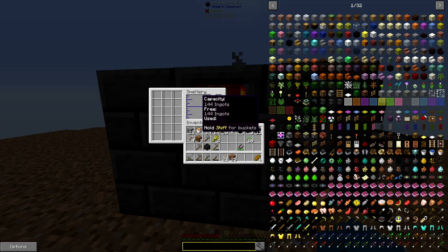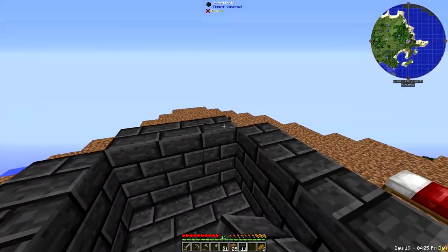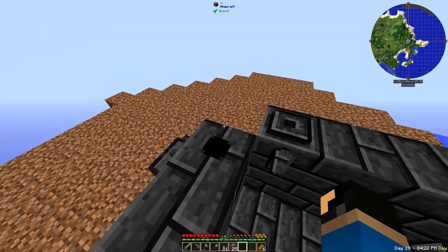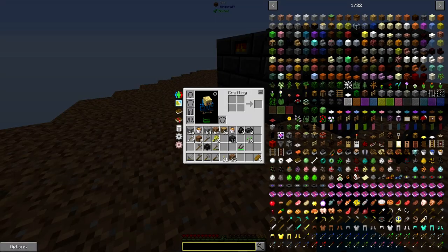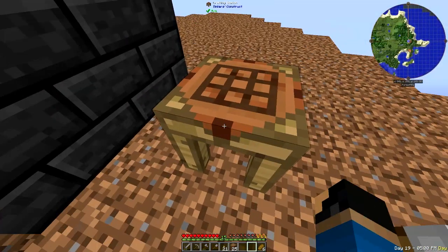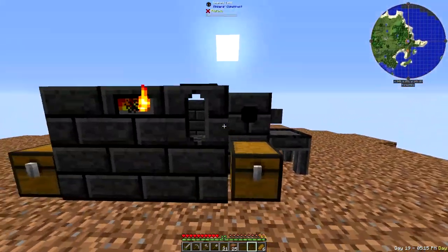The smeltery capacity is 144 ingots and currently it's free — none of it has been used. I could try to build it up one more layer but I'm one seared brick short, so I'll do that later. We do have a smeltery now, which is very nice. Now I need to bring my ores from down below all the way up here and put them in some chests. I'm also going to make a couple of chests and place them up here for symmetry — there we go, symmetry for the win.